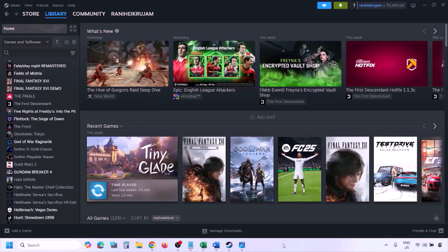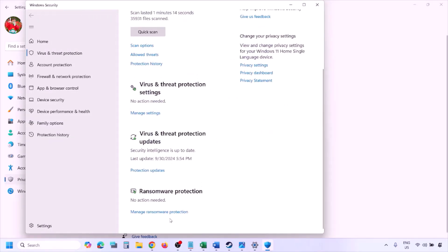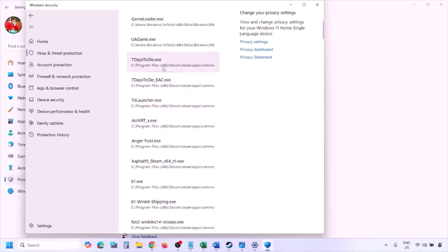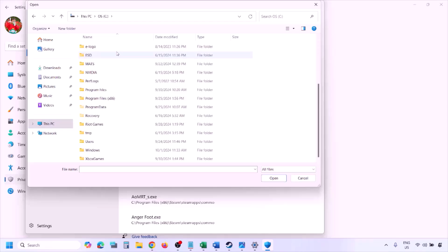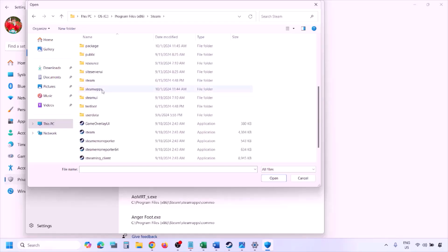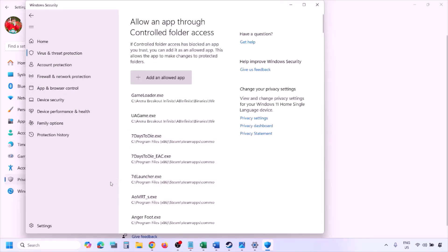To add the game exe file to Windows Security, open Windows Settings and go to Privacy and Security. On Windows 10, click on Update and Security, then Windows Security. Click on Virus and Threat Protection, scroll down, and click on Manage Ransomware Protection. Click Allow an app through Controlled Folder Access, click Yes, then click Add an Allowed App and Browse All Apps. Navigate to the game installation folder — open your drive, then Program Files (x86), then the Steam folder, then SteamApps, then Common, then your game folder — and select the game exe file. Once added, launch the game and check.